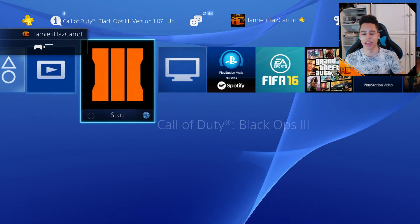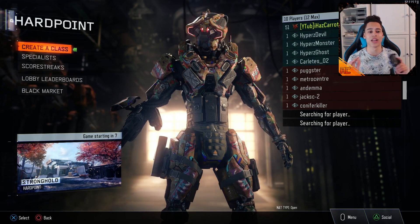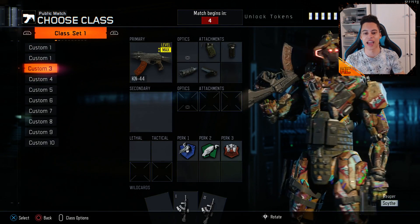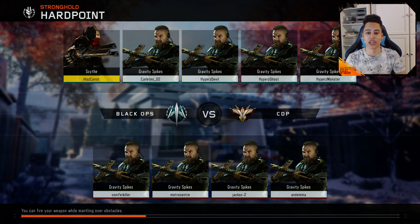Press the PS button, go back to your menu, and open Black Ops 3. You'll see you're back in the lobby but everyone has turned to level one. Sort out your class — you'll notice everybody is level one and you're loading into the exact same lobby. You know you've done it right if everyone turns to level one, and also all characters will have the default specialist with gravity spikes equipped.